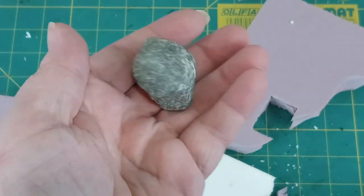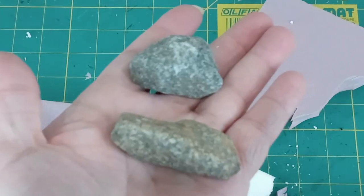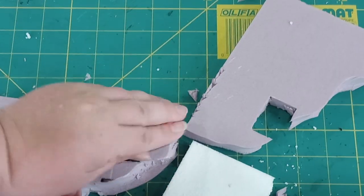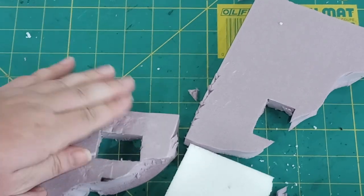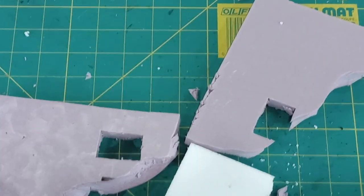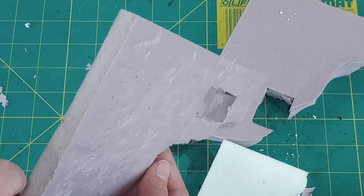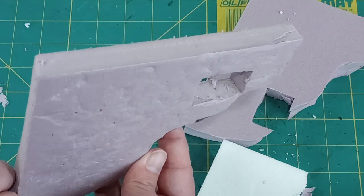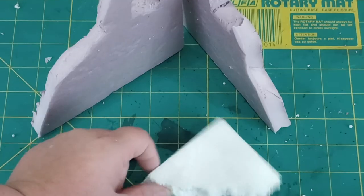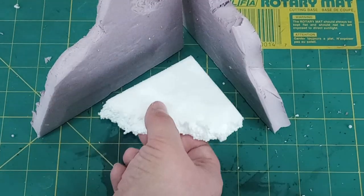I also rolled some rocks that I found outside along the surface to add a little bit of texture. If we're going for a concrete look, we're not going to have very much grit anyway, especially at the scale that we're looking at, but I did want to show small impacts and erosion.